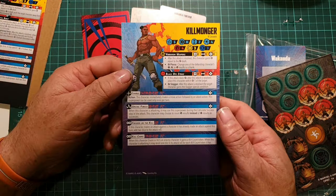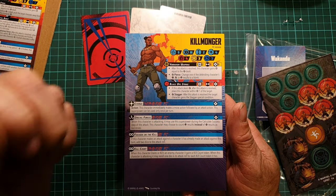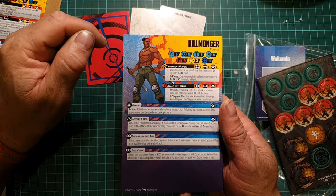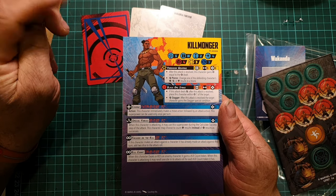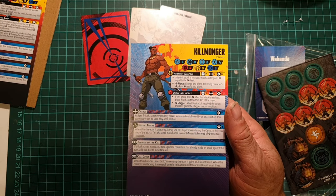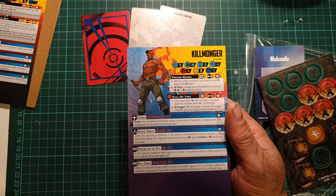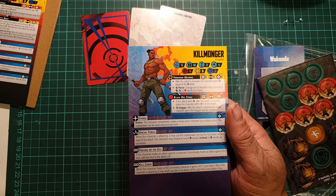Now let's look at Killmonger's stat card. His Wakandan name is N'Jadaka, and he also goes by Eric Killmonger, the name he took after his father was exiled and died in America. In the comic books, Killmonger is slightly different from the movies - he was welcomed back into Wakanda and then led an uprising against the throne. He can't take the heart-shaped herb because he's allergic to it, so he couldn't become the Black Panther.